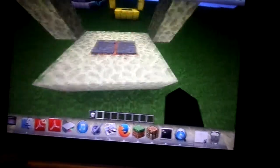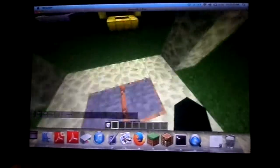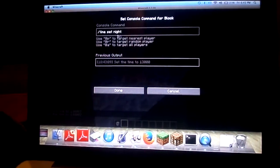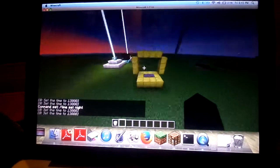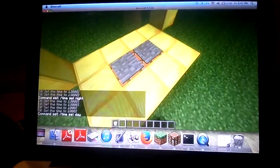The first one — do you see how it's daytime? I tried to make this like a moon, so if you step on this it will turn night. The command is 'time set night' — put that in the command block and you have it. The next one is this little sun thing; it will turn it to daylight, and you can do that with 'time set day'.